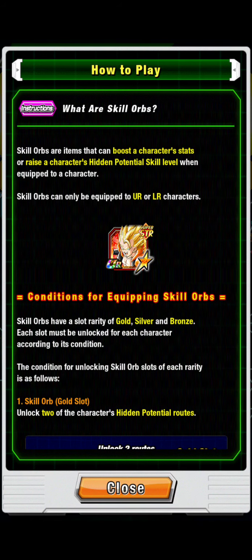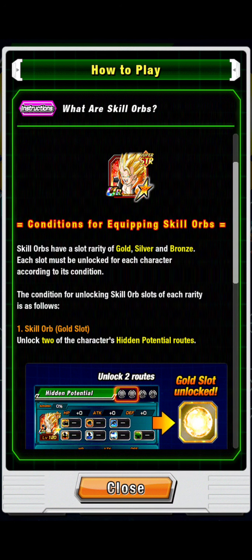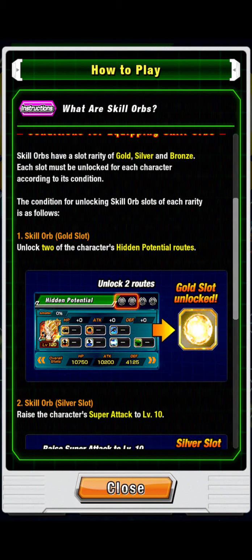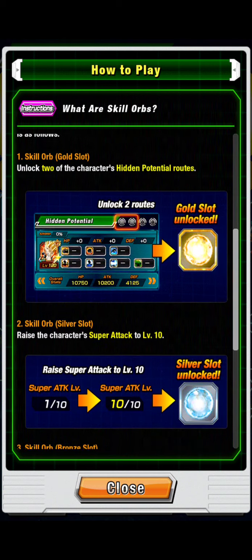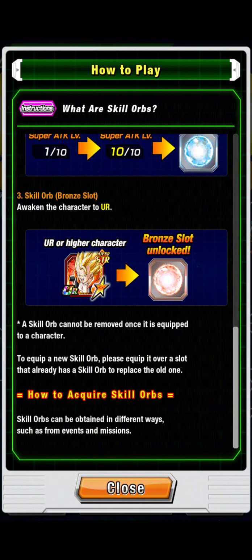Let's take a look at hidden potential. What are skill orbs? Skill orbs are items that can boost a character's stats or raise the character's hidden potential skill level when equipped. Skill orbs can only be equipped to UR or LR characters. Skill orbs have a rarity slot of gold, silver, and bronze. Gold slots unlock two of the character's hidden potential routes. Silver slots raise the character's super attack to 10. Bronze slots awaken the character to UR. Skill orbs cannot be removed once equipped.